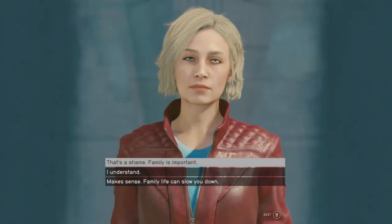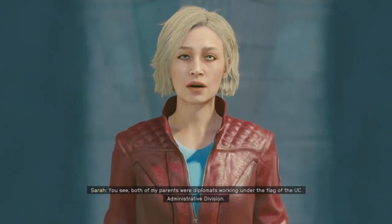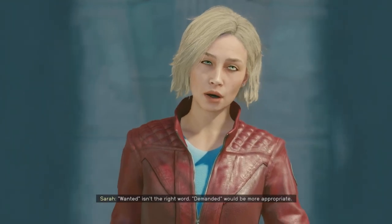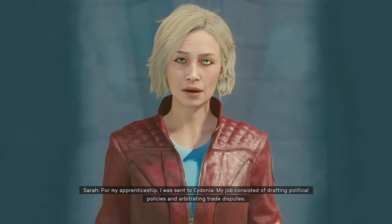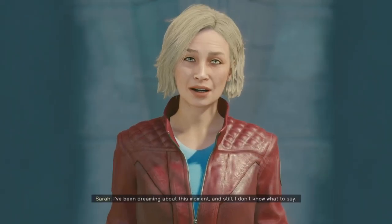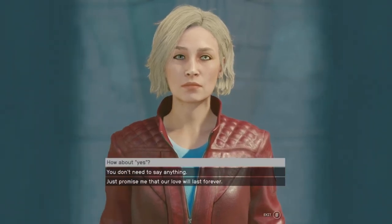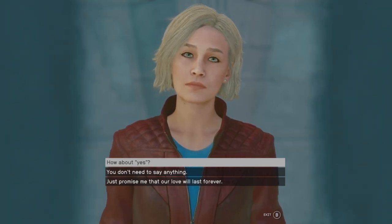From here you are pretty much done — she's your girl. But if you want to make her your wife, there is more dialogue you can continue with her. These are the choices I made when speaking with her parents. After you finish this dialogue and make the right choices, you will have the opportunity to get married. How cool is that? There is just one more dialogue choice, and I don't think anybody can mess this up — I think all three choices will get you there.